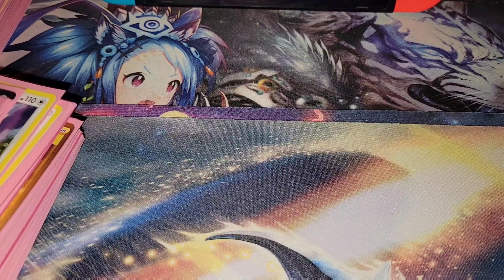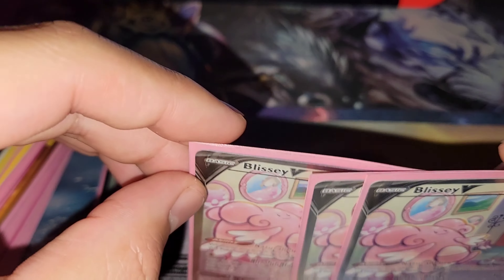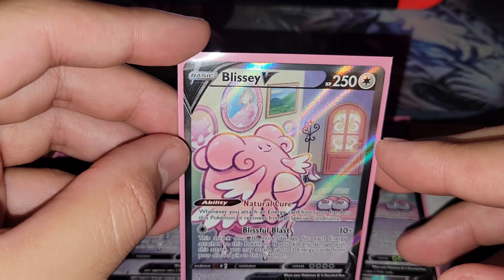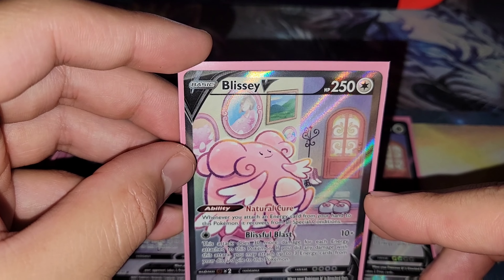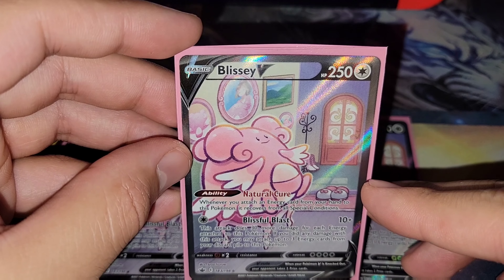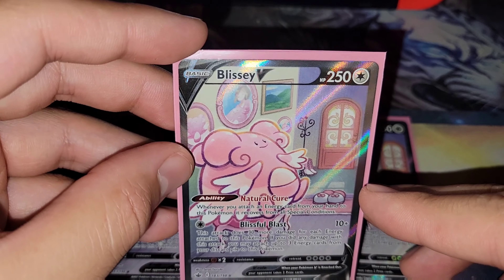Let's dive into the decklist. Four Blissey V — the heart and soul of the deck. 250 health points. I believe that this is the highest health points for a Pokemon V in basic form. The ability, Natural Cure: whenever you attach an Energy card from your hand to this Pokemon, it recovers from all special conditions. So you're not losing to Galarian Wheezing's poisonous gas.